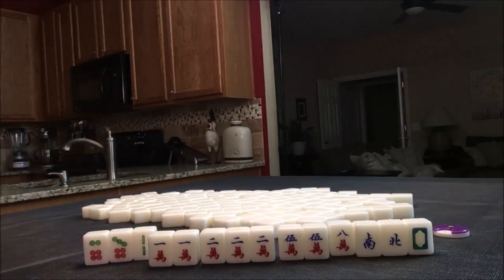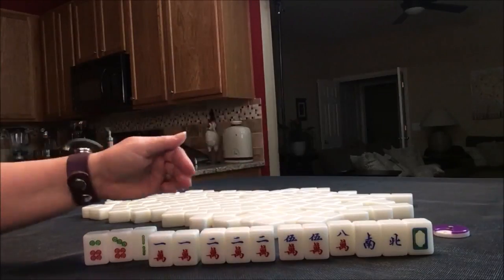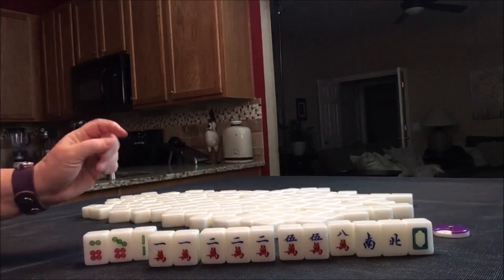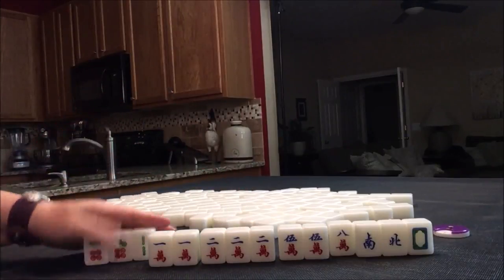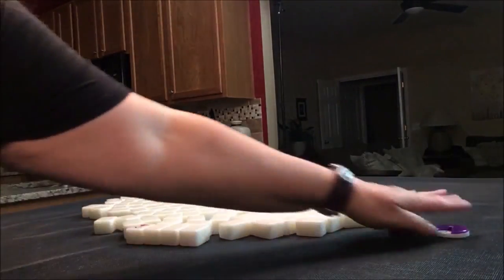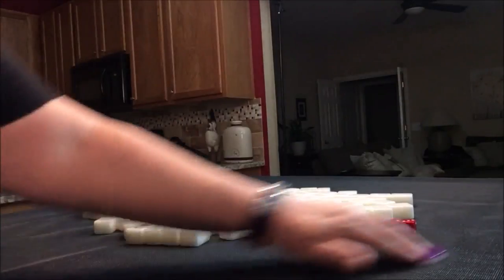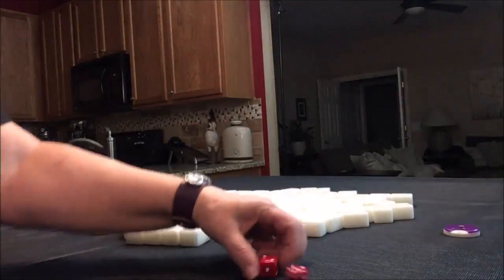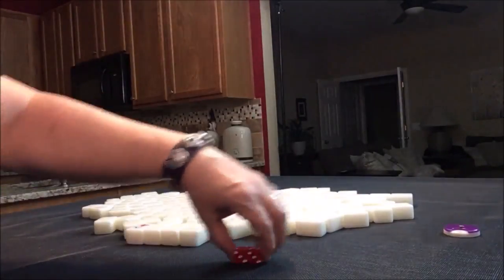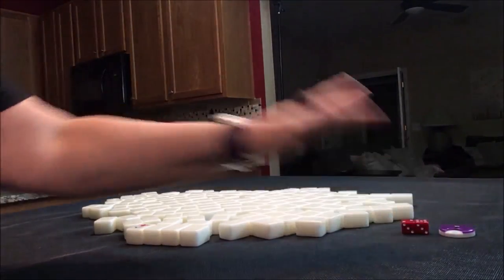Half flush — that is a three fawn hand. All Pung is also three fawn, so if we did all Pung and half flush, this would be six fawn, which is a really good score. So now we're going to do South round. I rolled a seven. Seven would be West, so we're in West seat and it's South round.